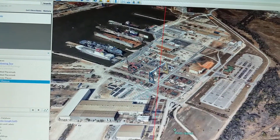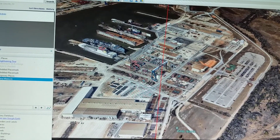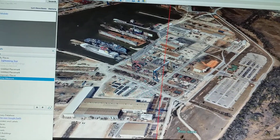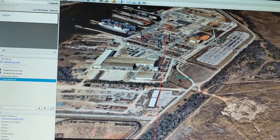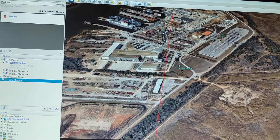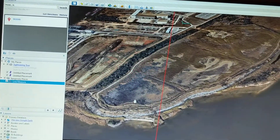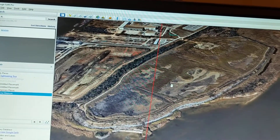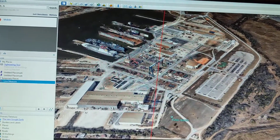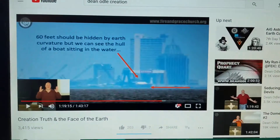He says the ship is under this crane and is sitting in the water. But even if the ship was sitting in the water and the gantry crane was on its rails, we could not see the waterline — because this building would be in the way, this gantry would be in the way, these trees would be in the way, and all this earth would be in the way. Why he says the ship is sitting in the water I just don't know. It does not seem like he's telling the truth.